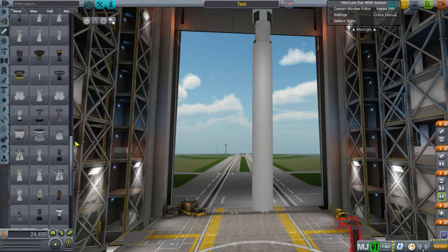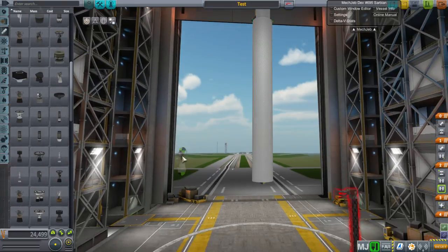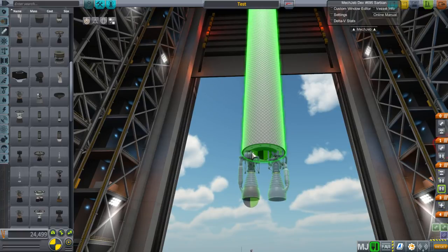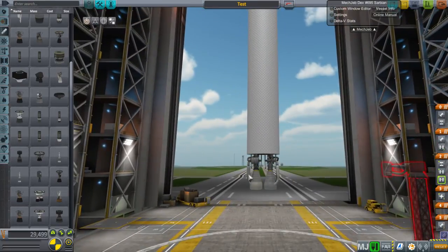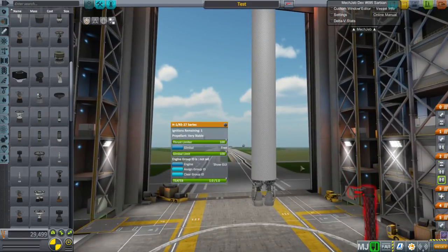The engine I'm looking for is the H1 from the FASA pack - the RS-27 is the engine on the Delta II rocket, which is an upgraded version. We're going to put two of them here. You can see they fit. With SSTU, you can have multiple engines as part of the same part through the right-click menu - that's one of the nice parts of SSTU Labs if you decide to use that mod.